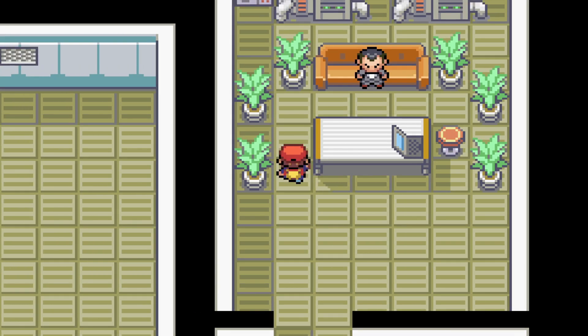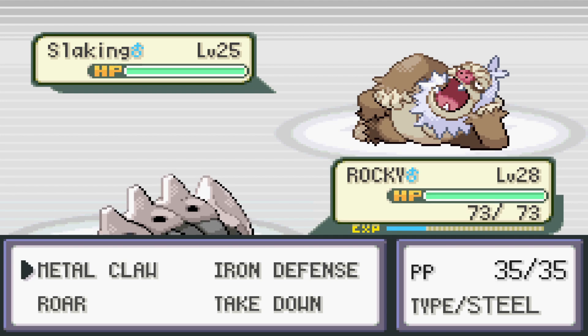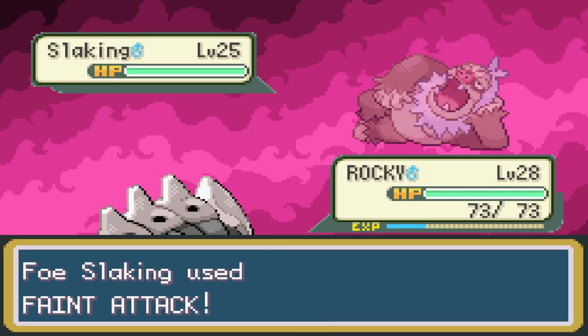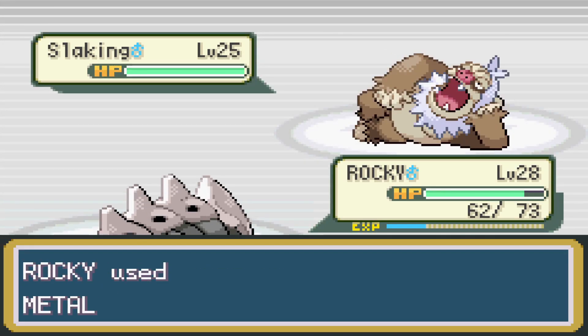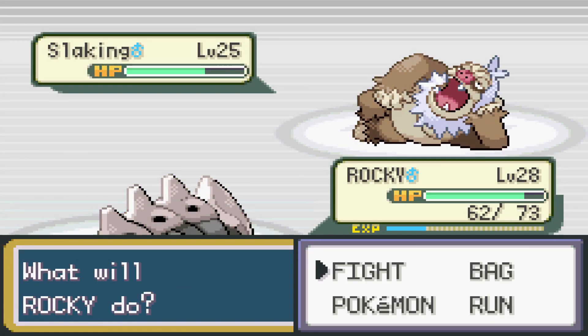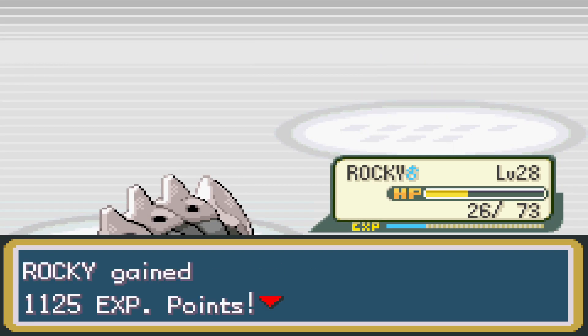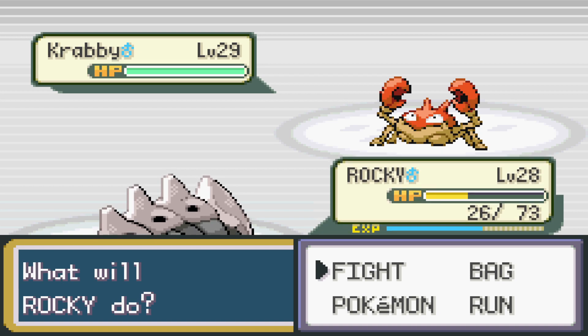With the Rainbow Badge from Erika, it was time to take on Giovanni in Celadon, which was nerve-wracking. He led off with a dangerous Salamance, so we knew he wasn't playing around. We set up a couple Iron Defenses, which locked us in - but it was just raising our defense, so that was actually fine. After getting our defenses up, we kept using Metal Claw - it has STAB on our Pokemon and a chance to raise Attack. Eventually we were able to take down the Slacking, as annoying as it was with Slack Off while we couldn't heal ourselves.